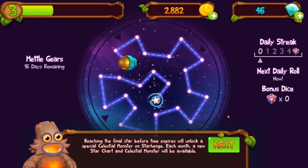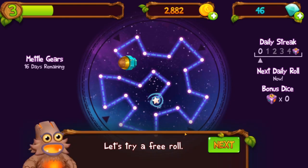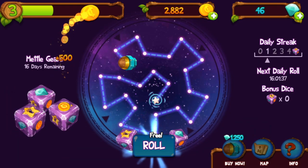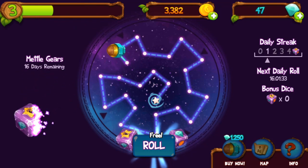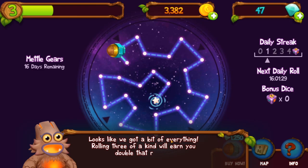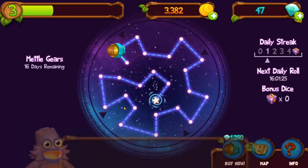Since I started just yesterday, halfway through the month, I'm probably not gonna finish it this month, but I'll get it next month hopefully. Let's try a free roll — I got coins, one diamond, nice, and a footprint. Looks like we got a bit of everything. Rolling three of a kind will earn you double that reward. Fancy.